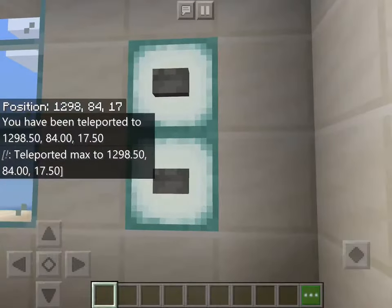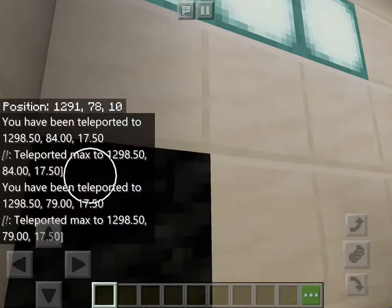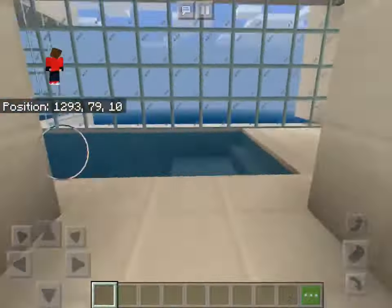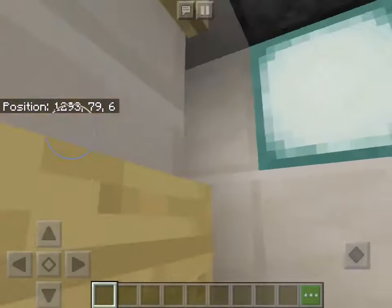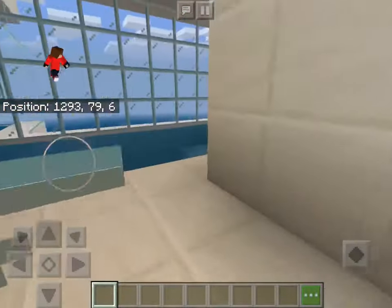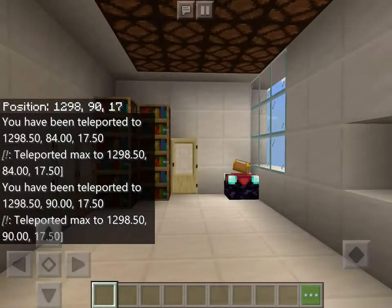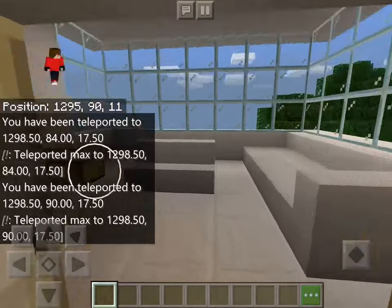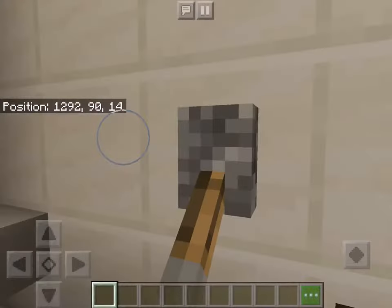I forgot to show you something in that pool room — a hot tub made with magma blocks making bubbles. And then cushions, flat-outs, and then you have a shower. Press this button and then shut that off. Let's go back to the third level. You have light switches — doesn't bring too much light but it's okay.